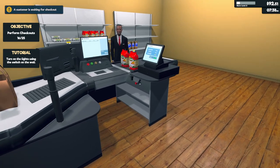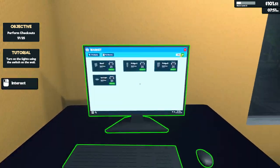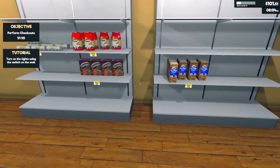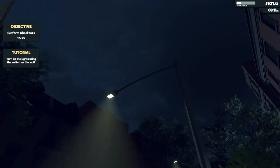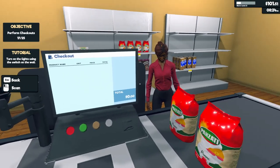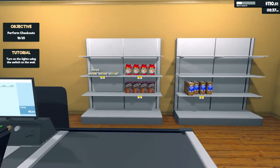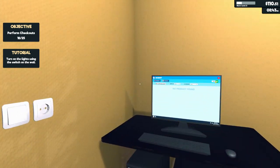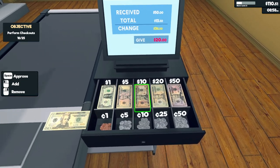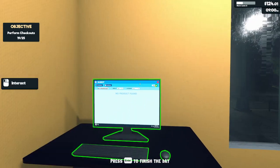I can buy a fridge, I can buy spotlights. What's the time? It was 10:30 a minute ago, now it's 8:15pm. Pasta, $9. Does this end or do I need to manually end the day? $13.50 — you should have given me $50. $36.50, get out of here. I just need to — oh, maybe that's the objective. $25 checkouts.